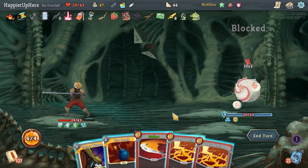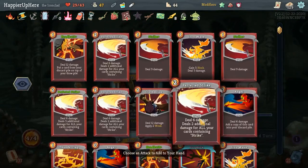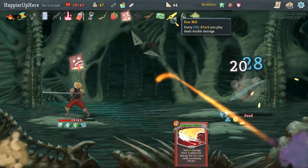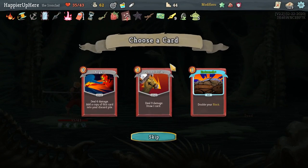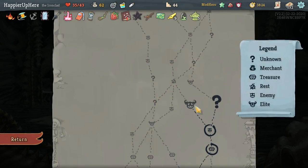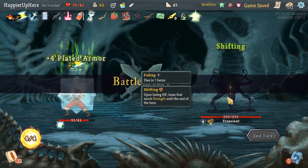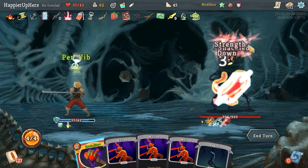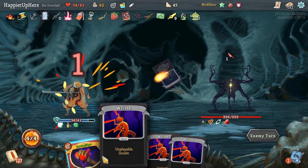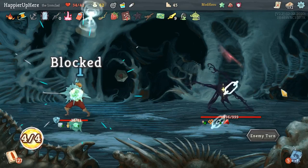One of the Perfected Strikes will be double damage because of the Pendulum. Let me grab the upgraded one. He died — got Smoke Bomb, which I probably won't need, and Anger. Pummel Strike or Torrential 60 — Pummel Strike. Transient — I am Intangible here anyway, so I don't think I need to play anything.